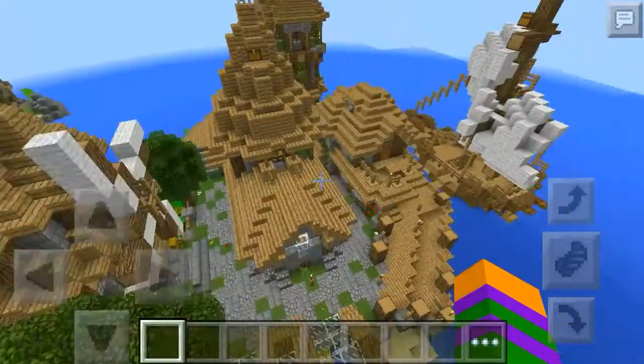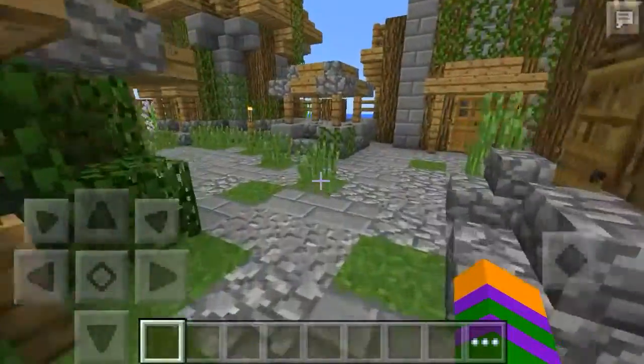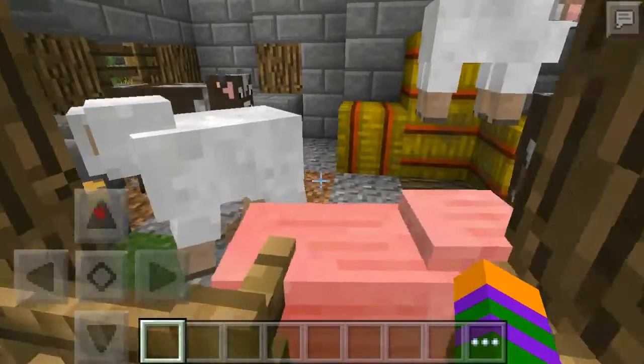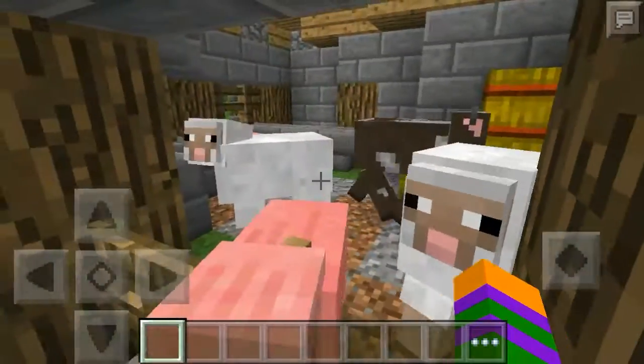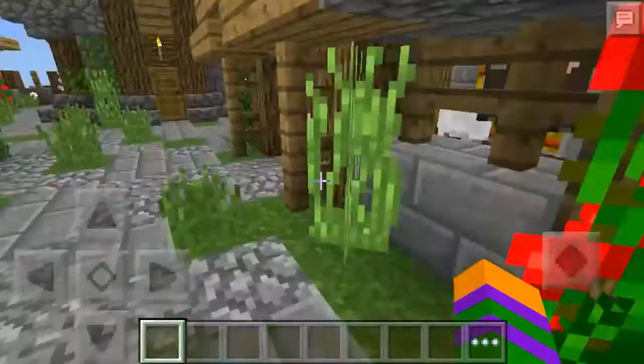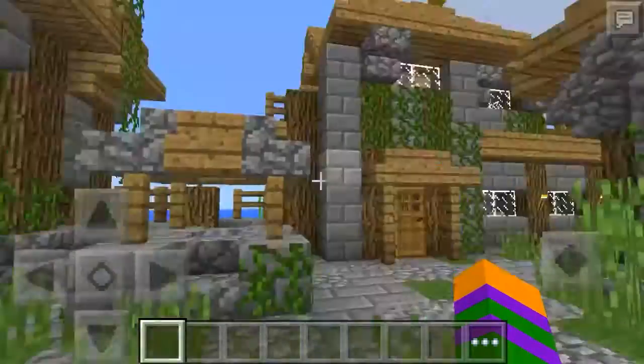Let's go down to the village and check it out. You have your own farm - they let out the animals but you've got two of every animal: pig, sheep, cow, and I think I heard some chickens here. And here's a well.